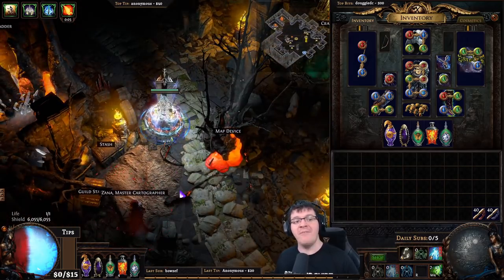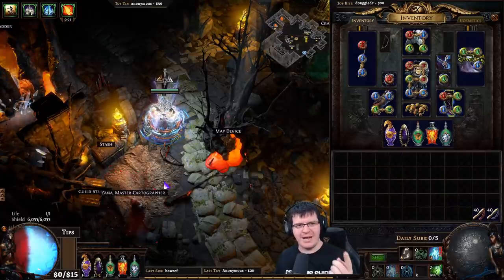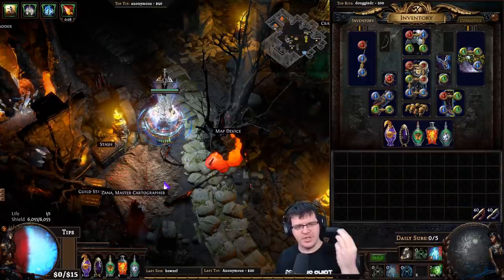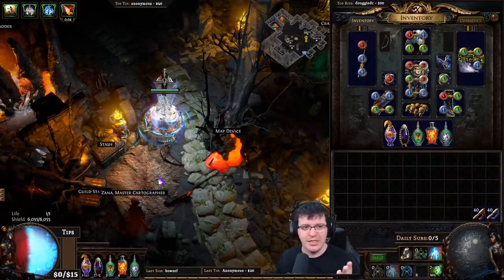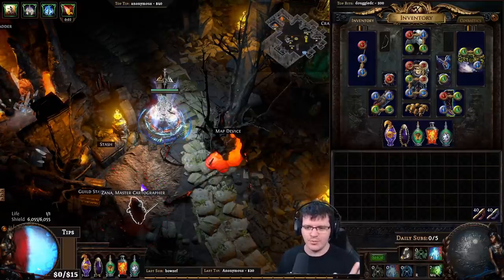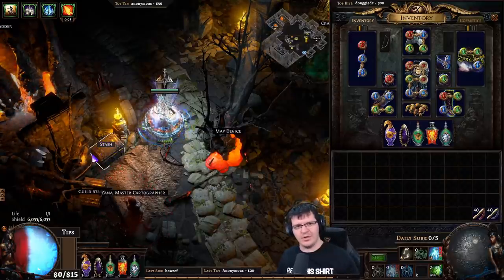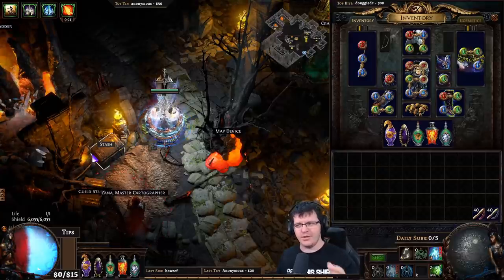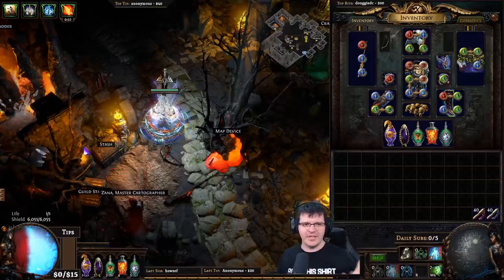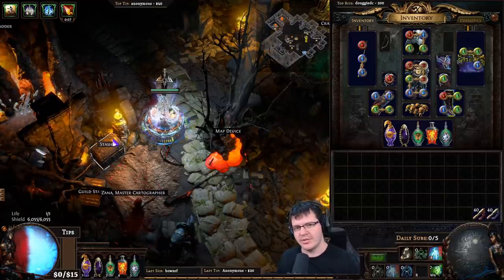First of all, we used a very strict loot filter — to the point where scours, vaal orbs, chisels, alterations, everything is turned off. If it's not worth at least a raw chaos currency tier, it's turned off. All the gear is turned off, all the temple gear is turned off, all of the incursion gear is turned off. This is not one of my publicly available filters and not something most people will want to use during normal play.